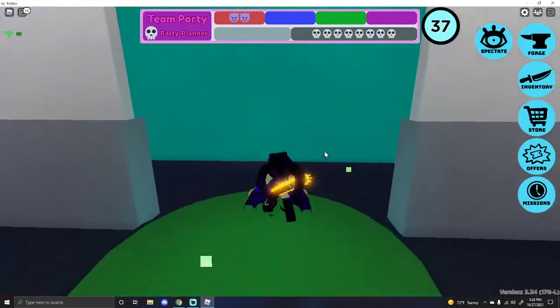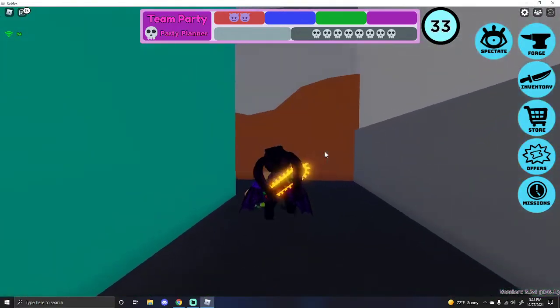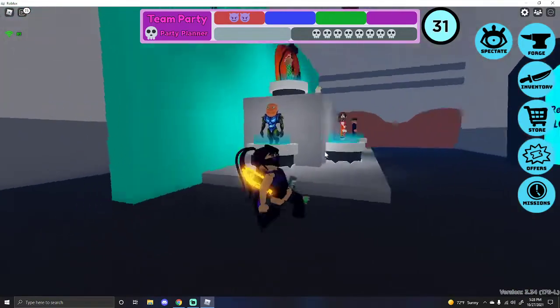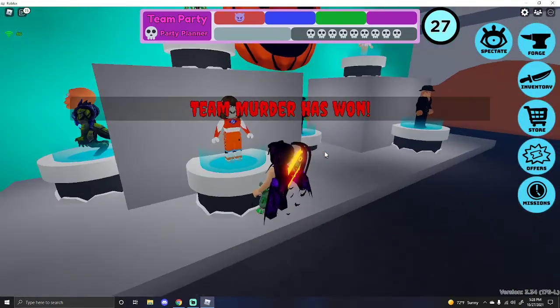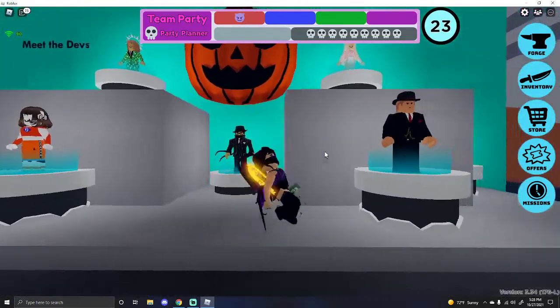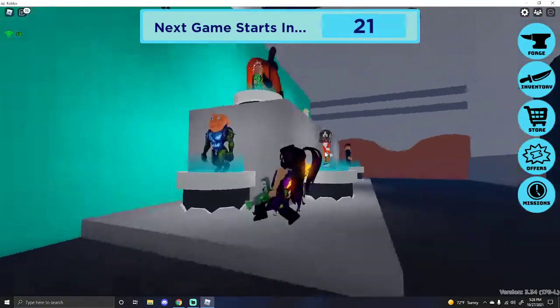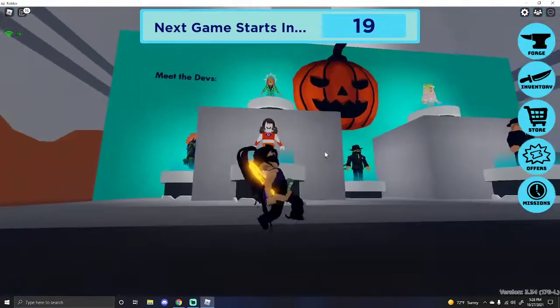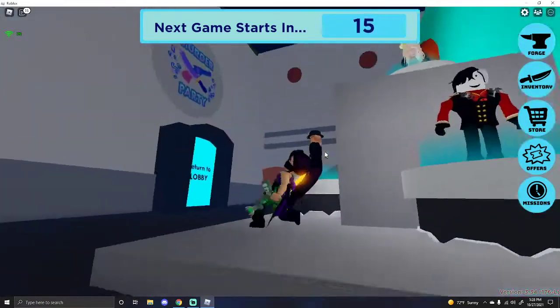If you make it here, then you get the badge and the crossbow. I already have it so nothing's gonna happen for me. Let's go around here — we can see all the devs and all that good stuff. She has applied way too much sunscreen. I always like to look at the devs' avatars, but none of the avatars with these devs stick out to me at all.